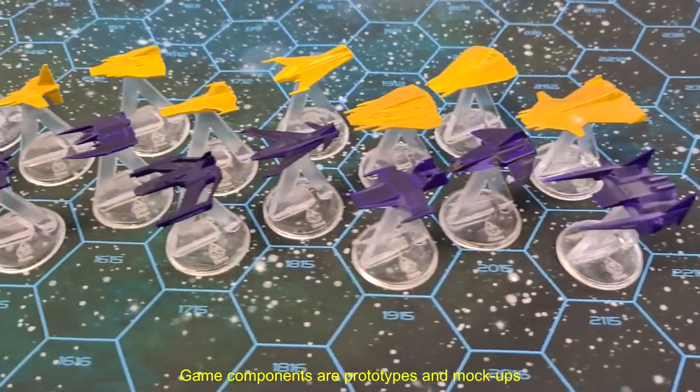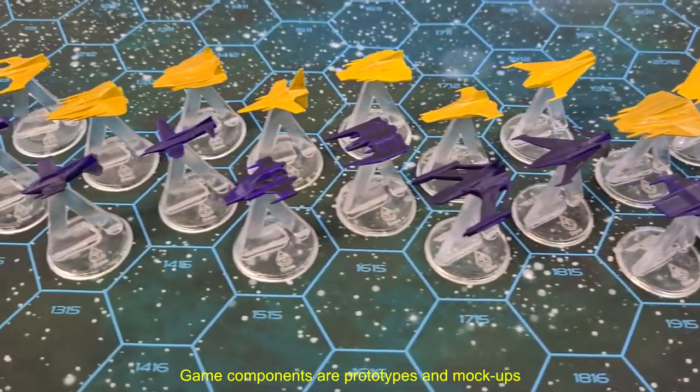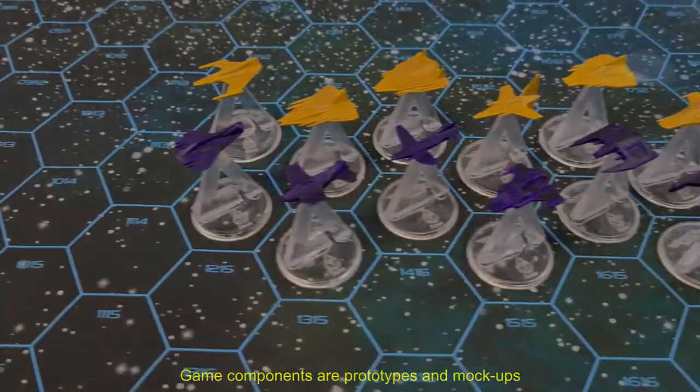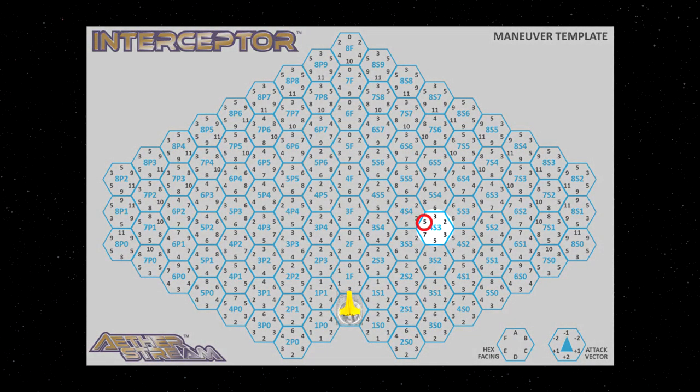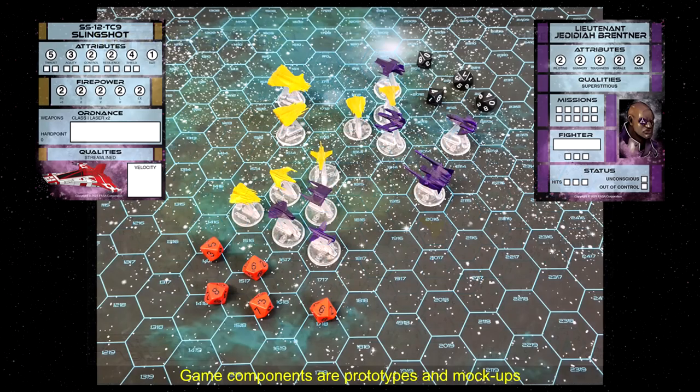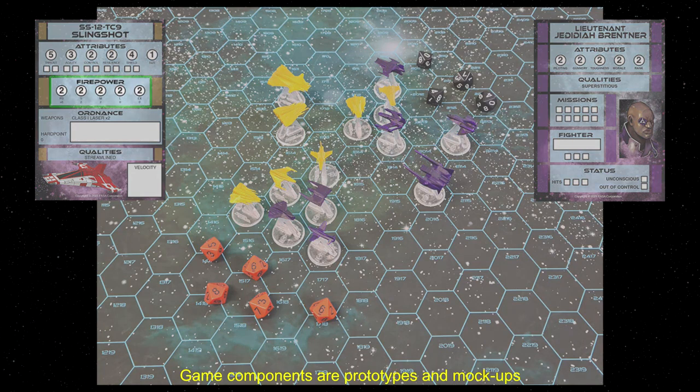The fast-paced mechanics take inspiration from FASA's previous games. When moving, you pick a destination hex from the maneuver template, checking to see if a skill roll is needed to reach your desired destination and facing. You attack with a pool of ten-sided dice based on the ship's firepower, range, and gunnery skill, with a seven or better needed on a die to hit.